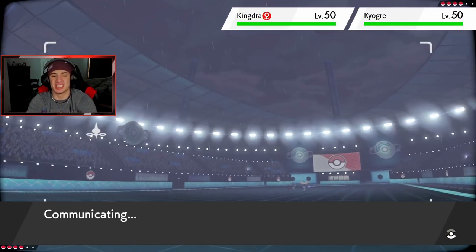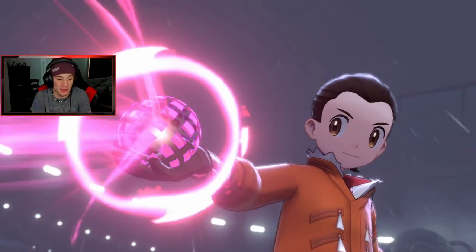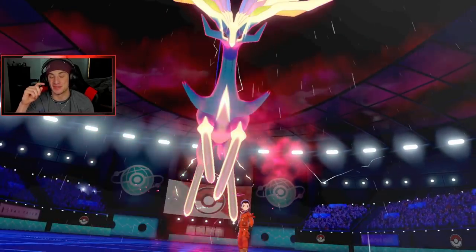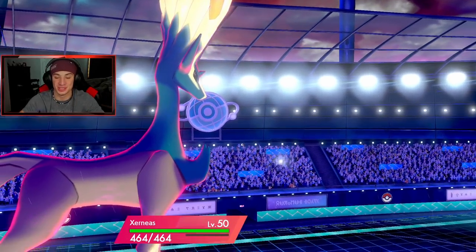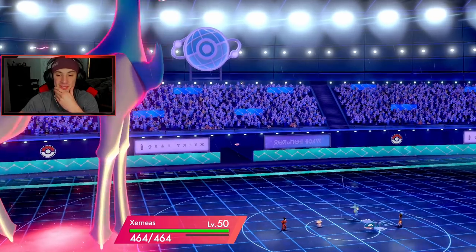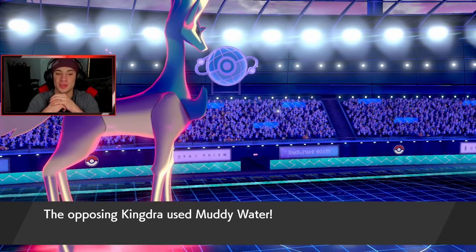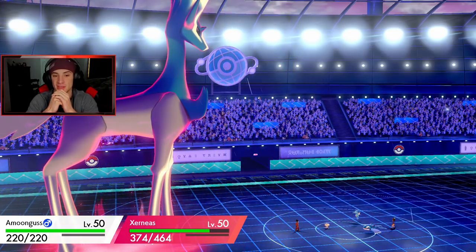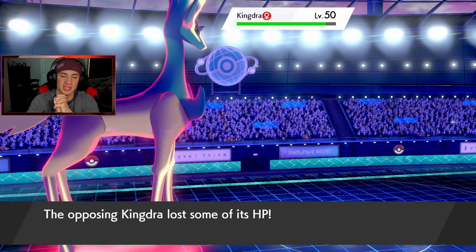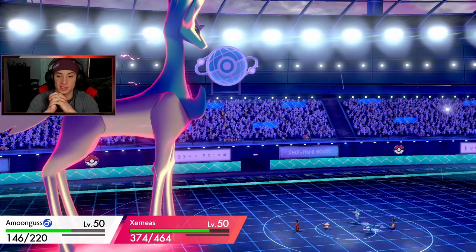Kyogre teams are tough to play against, especially now that he has two big threats with Kyogre and Kingdra in the rain — it's just huge. By the way, I have a banger of a team coming probably next video — an Airlock Rayquaza team which counteracts weather and it's really strong. We're gonna Dynamax and go for the Rage Powder. Xerneas should be able to eat up. Kyogre uses Origin Pulse — oh my god, we dodged! We're eating up. Amoonguss is gonna swap out, Kangaskhan goes down.